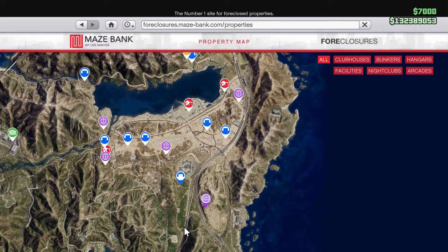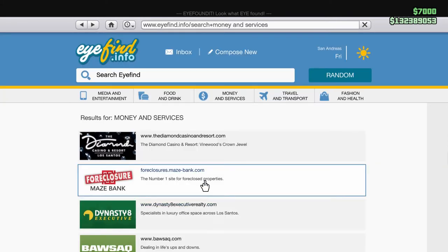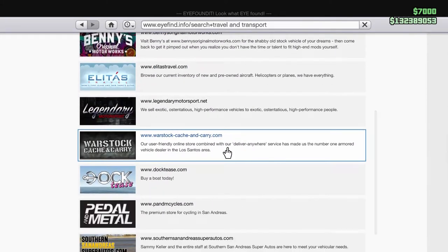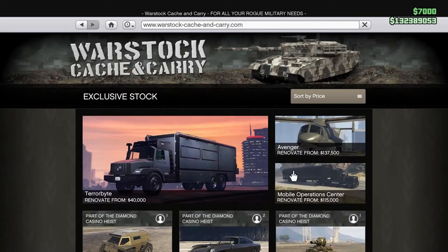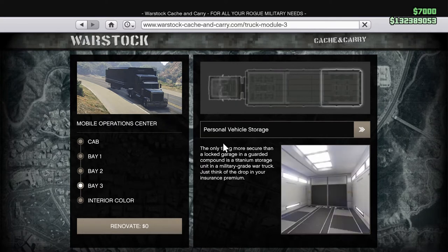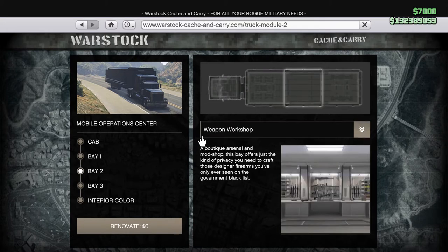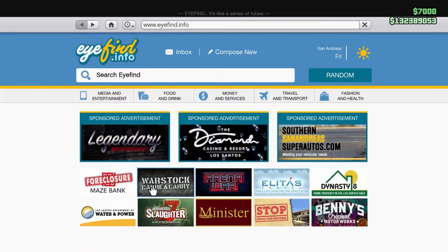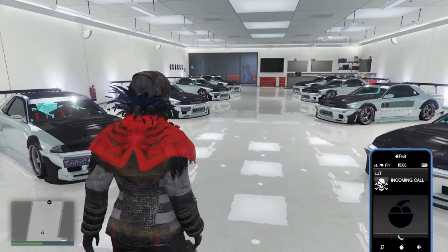Now, if you've got those ready, the last thing you need is a Mobile Operations Center with a Personal Vehicle Storage in Bay 3. If you head over to Warstock, go to the Mobile Operations Center — Bay 3, Personal Vehicle Storage. You won't be able to get that if in Bay 2 you have the Weapon and Vehicle Workshop, so make sure you don't have that. My Bay 2 is a Weapons Workshop. But if you've got that Personal Vehicle Storage, that's everything you need to run the glitch — just those three things.